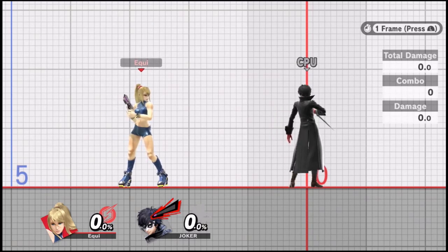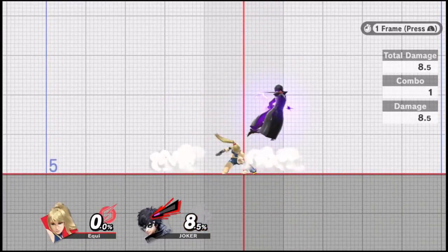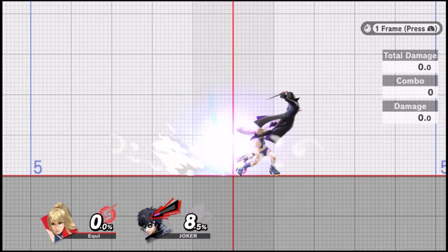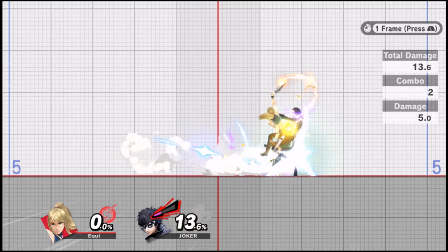The next combo is useful for comboing vertically as opposed to horizontally. This one is Nair, land, dash, up smash. If you hit the Nair extremely close then the dash may be unnecessary. If you do have to dash — from a spaced Nair or one that isn't extremely close — all you have to do is input forward, then flick the C-stick up if you have smash stick, or quarter-circle the stick from side to up quickly and press A to cancel the dash into an up smash. That input may be tricky for players who aren't used to it, but it's very useful to get used to.